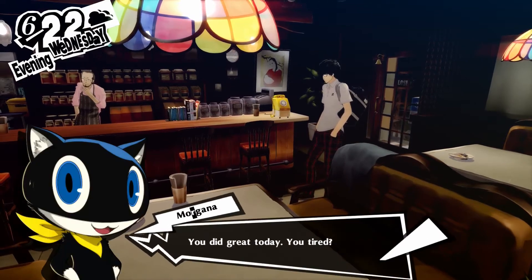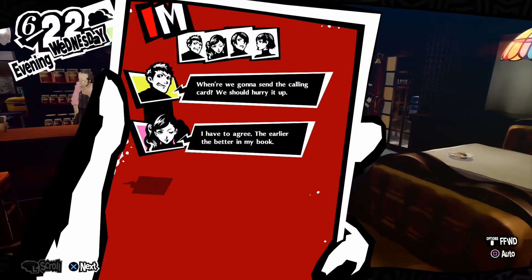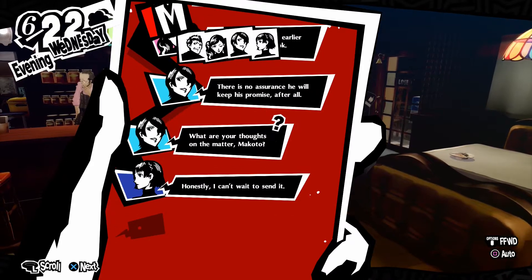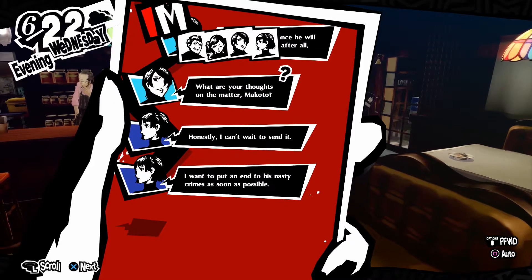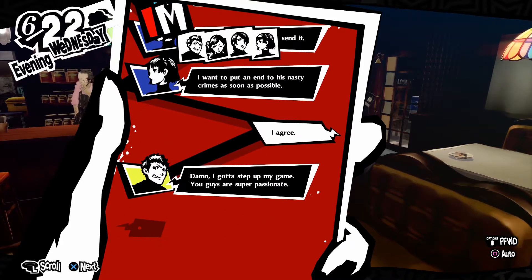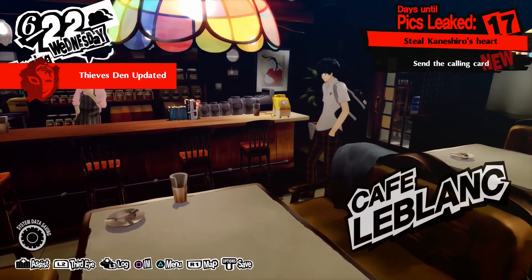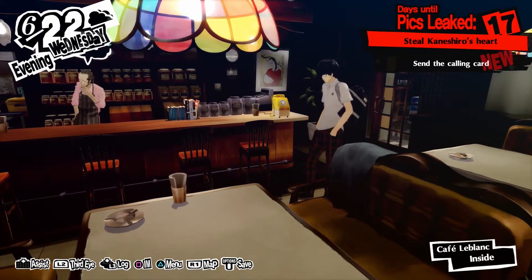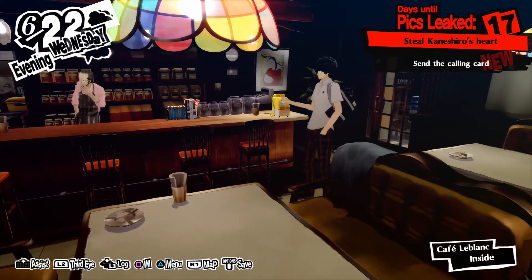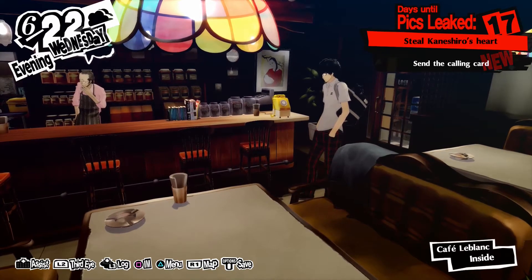Back at the hideout, the team discusses when to send the calling card. Everyone agrees the sooner the better — there's no assurance Kanoshiro will keep his promise. Makoto says she can't wait to send it and wants to put an end to his crimes as soon as possible. I'm not sure if I'll go in the next couple of days; it'll depend on how confidants are doing. I need to work on Ann and Yusuke's confidants.